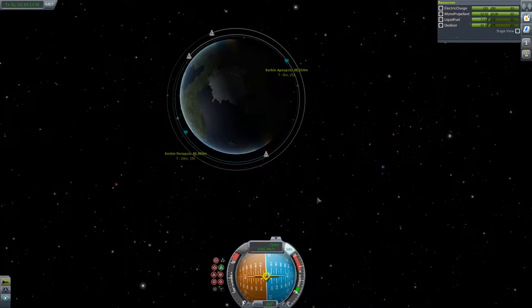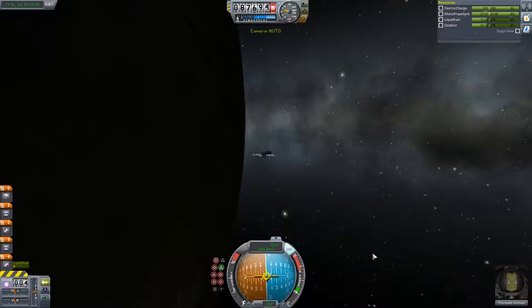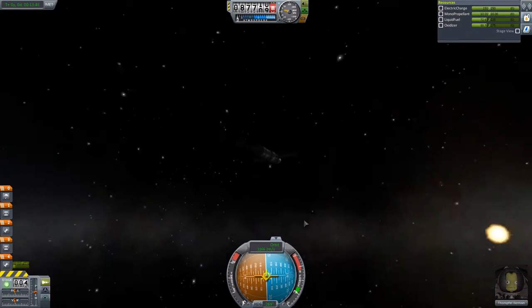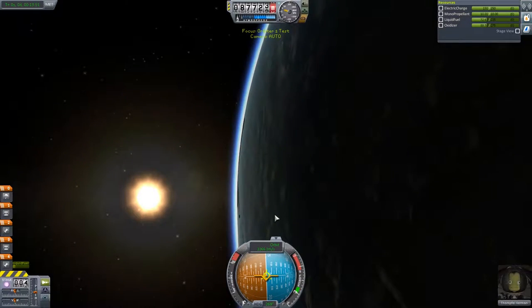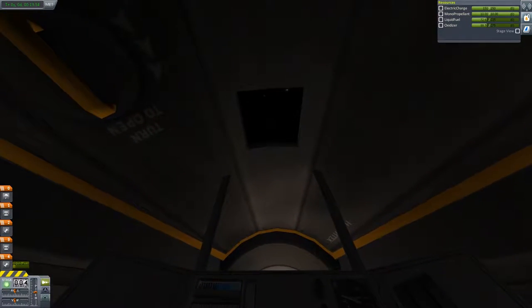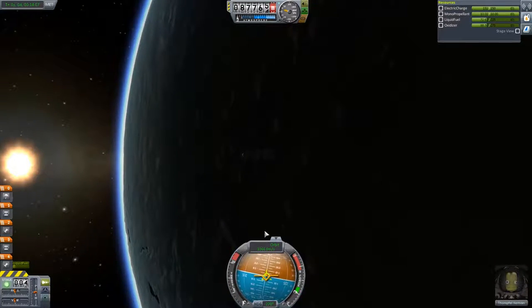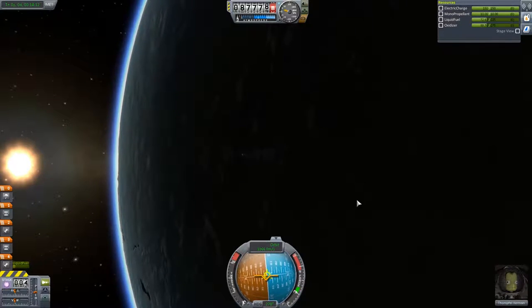First orbit achieved! Depending on your ship, this design was really meant to do a flyby of the moon and back. Still need to work on that battery issue though, because it's going to be a problem on re-entry — and yes, we are re-entering in this video. Here's a nice view from the cockpit. With mods it looks much better, but for a stock game the visuals aren't half bad. We're on the dark side of the planet, so we'll just have to work around that.